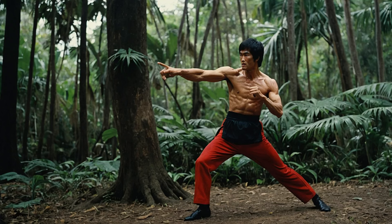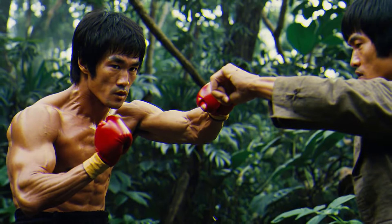Bruce Lee's flying kick wasn't just about jumping high — it was about timing, precision, and using the momentum of the jump to deliver a crushing blow. This move would be perfect in the jungle where you need to outmaneuver your opponent and strike quickly. Whether you're fighting an animal or a human opponent, the flying kick allows you to quickly close the gap, attack from an unexpected angle, and put your enemy down before they even realize you've moved.